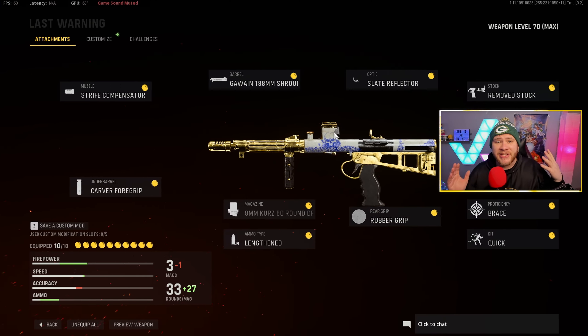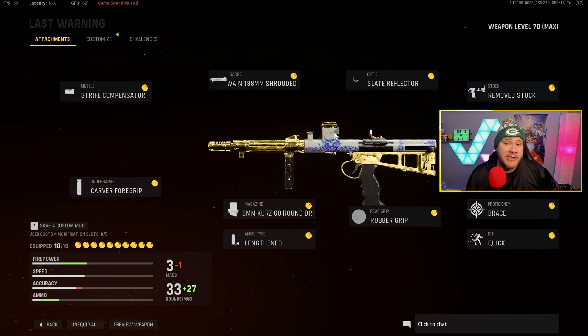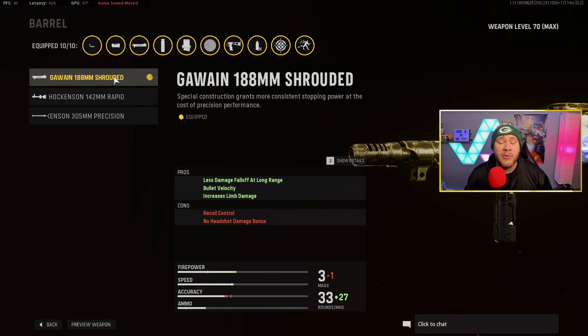The class setup is right here on screen, so pause if you want to grab it quick. First off, we have the Strife Compensator for recoil control — you'll understand why we need this very shortly. Next up is the Gawayne 188mm Shrouded Barrel, which increases limb damage, bullet velocity, and reduces damage fall-off at long range. The downsides are a bit more recoil and no headshot multiplier.